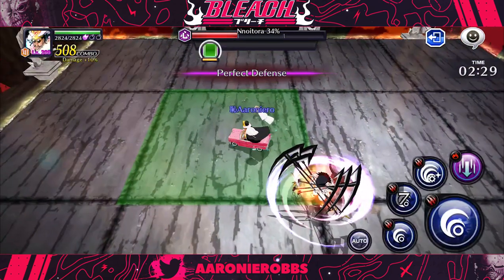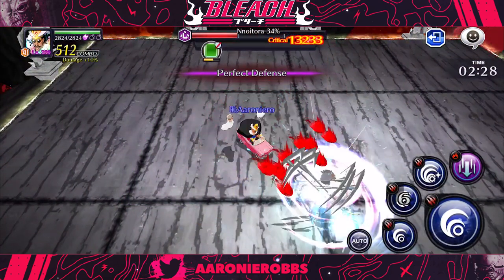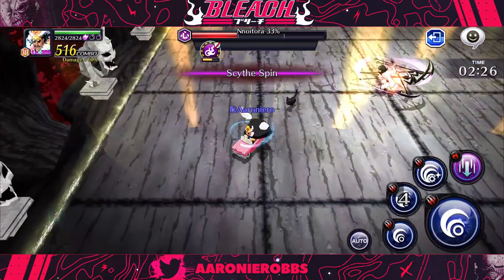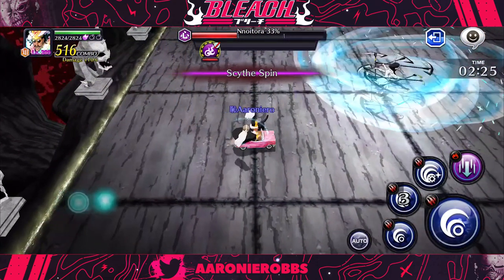Right after he does that move, he wants to twist it up — he's going to do a side spin. If you are too close to Noitura, you're going to get one-shotted. My best advice is to stand in that green square, and then flash step out once the attack has been done, right before he does the side spin. And that is the first wave of this phase.